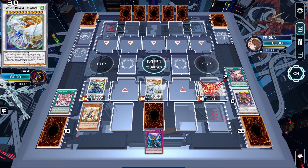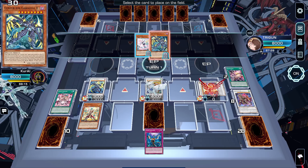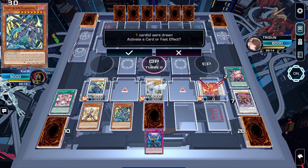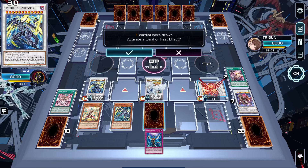We'll go into the phase and activate Centurion Arc's effect to grab Gargoyle. We want Gargoyle for this demonstration because Gargoyle can be used to chain block. Or Legatia, if we choose to special summon on the opponent's turn. And here is where it gets nasty if Calamity isn't banned.